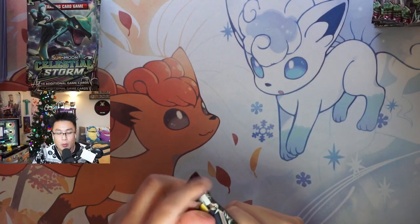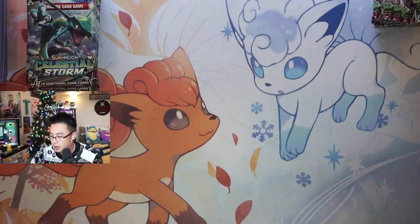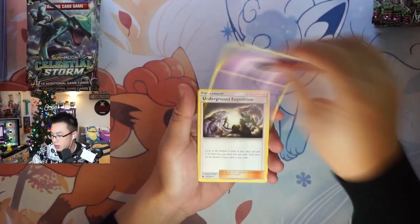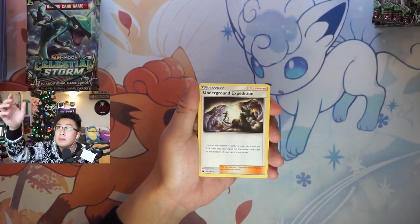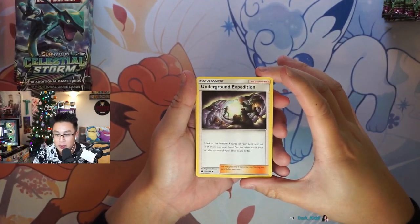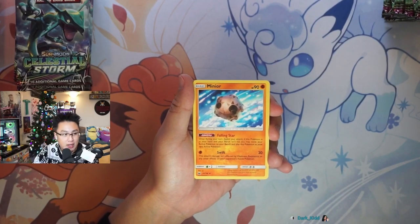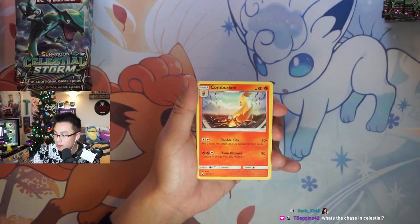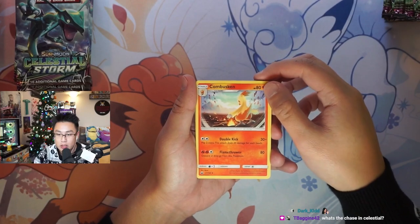I've only been able to open up maybe one box of this before — we've opened up singles, but it's not too often that we get to do a box. It's gonna be Lycia; Lycia is the big chase card right there, one of the top waifus too. Underground expedition — such a cool card, you guys. Soak it in, enjoy it, because this ain't gonna last forever.